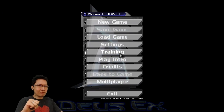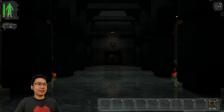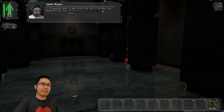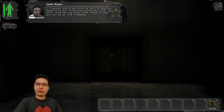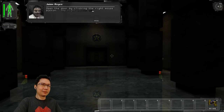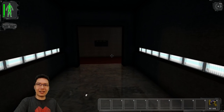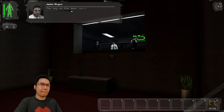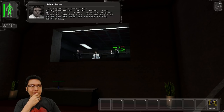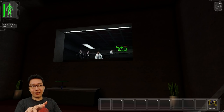UNATCO Training Facilities, Continental United States. Let's learn the game. The game is really dark, but apparently that's just how it is. Open the door by clicking the right mouse button — the right button uses items in the world. The key on the desk opens encryption-based nanotech locks; when you pick it up, it will automatically be added to your keyring. This came out in the year 2000, two years after Half-Life — you can just imagine the G-Man in that window.